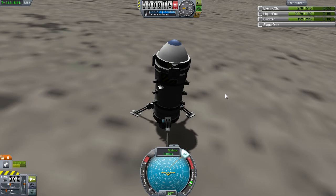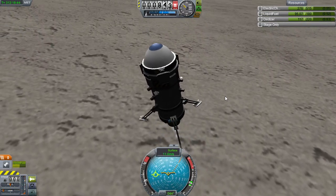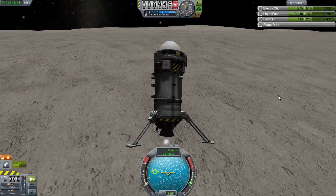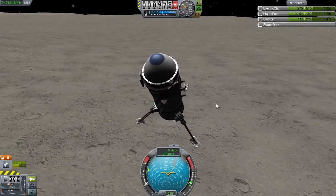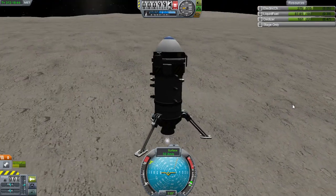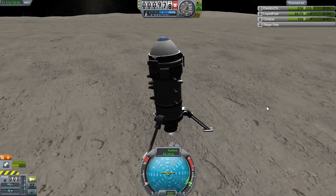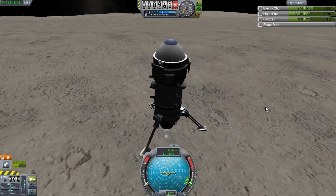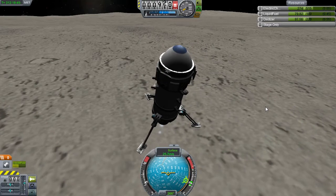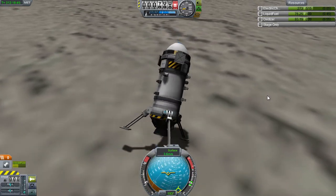Let's just go up. Turn SAS off - oh no! Stay stable. Less fuel, going this way. Don't fall over - no, no, no, no! I should probably have fine controls on. There we go. Make sure we put this thing back down before we run out of fuel. Don't wanna go too fast, so I need to kill off that speed. Okay, let's actually put this down. Kill that speed. Oh! We're gonna fall over. DON'T! Oh no!